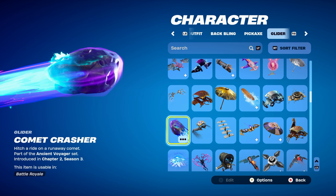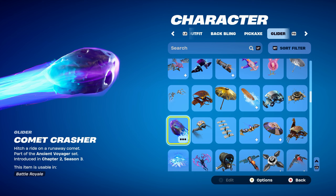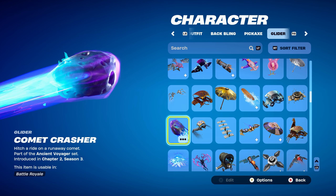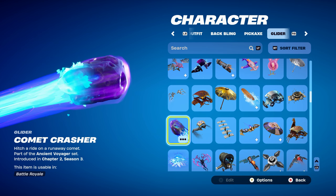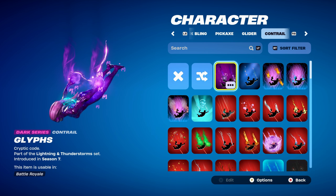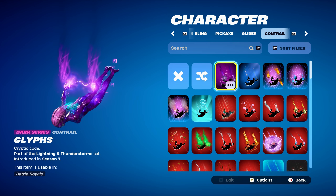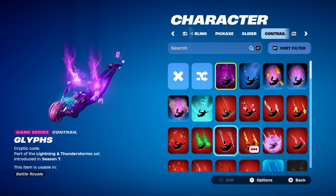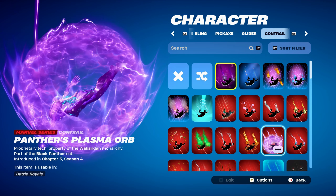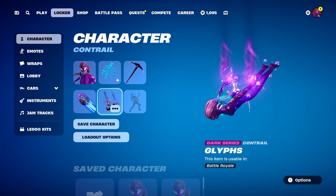The glider I'm using for all combos is the Comet Crasher, part of the Ancient Voyager set, introduced in Chapter 2 Season 3 Battle Pass. Use this for the purple and blue design — you can also use the umbrella of the Last Reality or any other purple or blue themed gliders. The contrail I'm using is Glyphs, a Dark Series contrail, part of the Lightning and Funstorm set, introduced in Chapter 1 Season 7. You can also use Panther's Plasma Orb — Shuri's contrail — which works nicely for the purple design, or Lightning for blue.